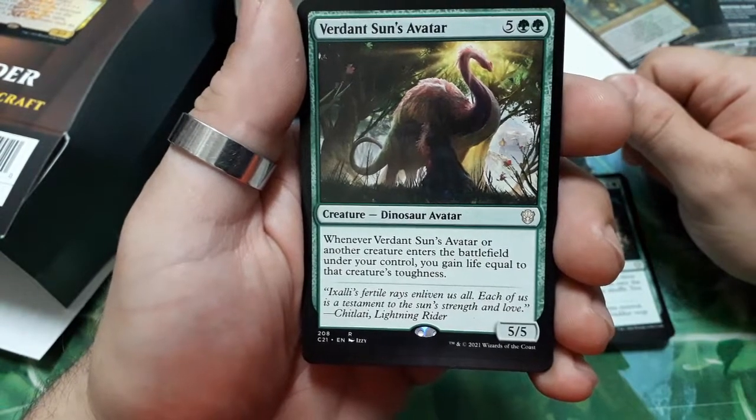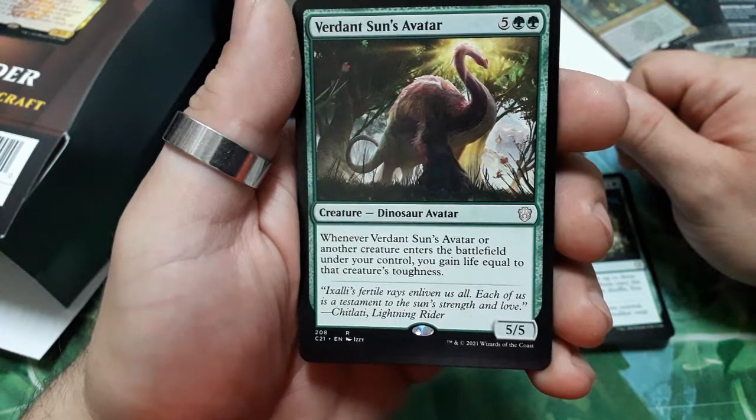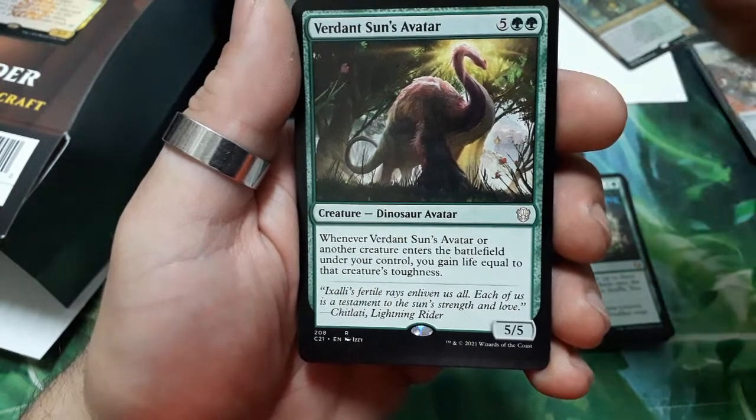Verdant Sun's Avatar — seven drops. When Verdant Sun's Avatar or another creature enters the battlefield under your control, you gain life equal to that creature's toughness. It is a 5/5.